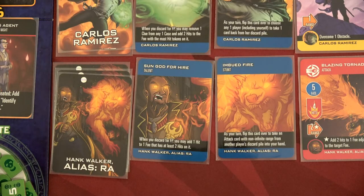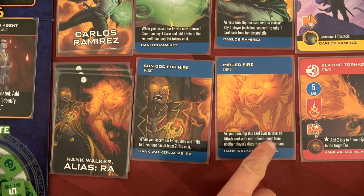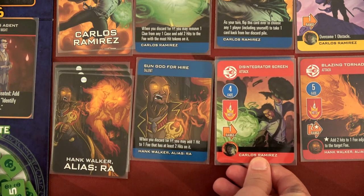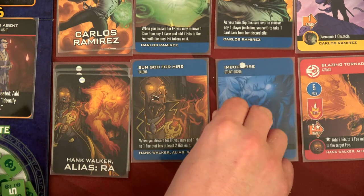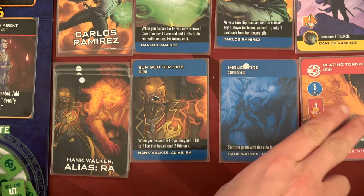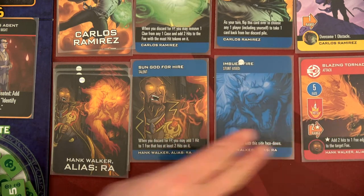It might be a tad immature but I think I'm going to do it — I'm going to use Hank's stunt. As your turn, flip this card over to take an attack card with a non-infinite range from another player's discard pile and put it in your hand. So he's going to grab the disintegrator screen and have that in hand. I don't really want him to use any of his other attacks yet.